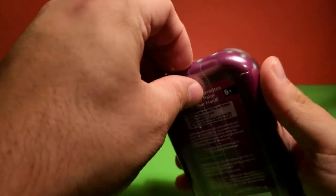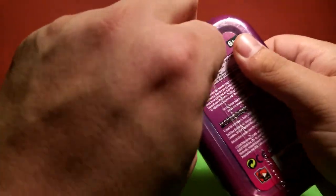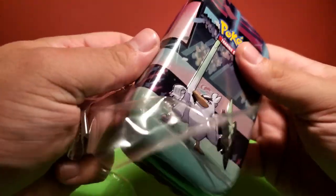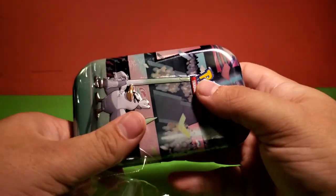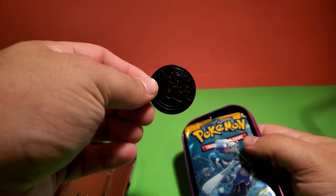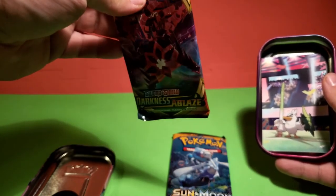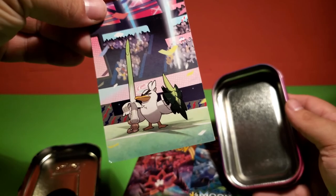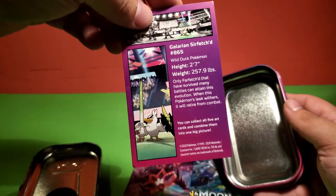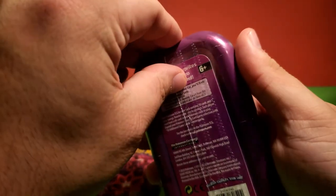On the inside, as far as the packs go, you can get Darkness Ablaze or the Sun and Moon base set. Bear with me when I open these — the plastic on these can be brutal. So as you saw, there's a collectible coin here, a Sun and Moon pack, a Darkness Ablaze pack, and a collectible art that was on the front of the tin with Galarian Sirfetch'd on it. I'll just pop all four of these mini tins open right here.